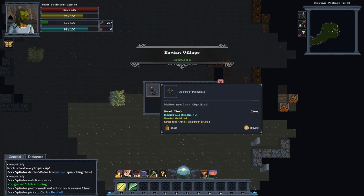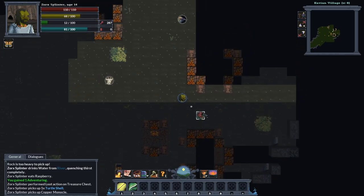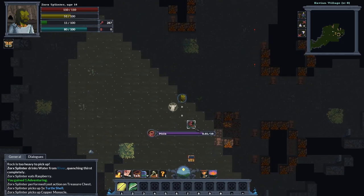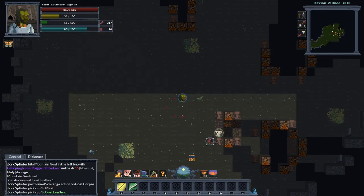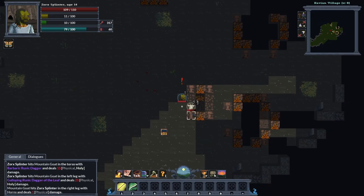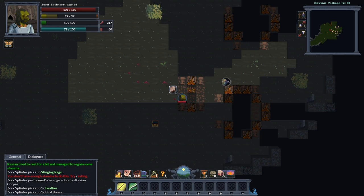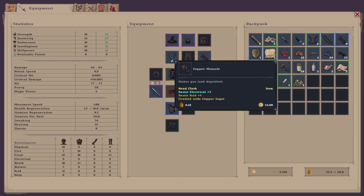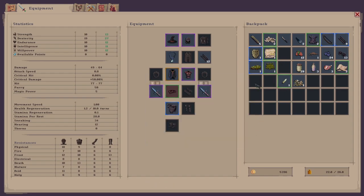Building quarter staff — got a turtle shell and a monocle, quite cool. There's a goat here — let's milk it, then kill it. We'll take the goat leather, fur, and milk. Let's take all the bits and salvage them. There's a bone knife — salvage that to train some weapon smithing.